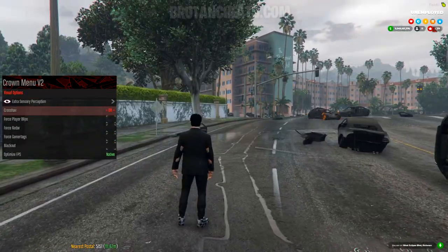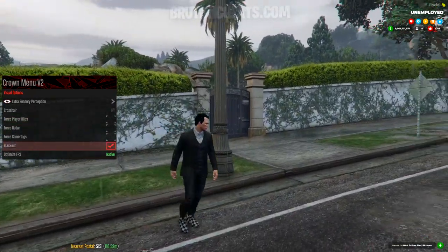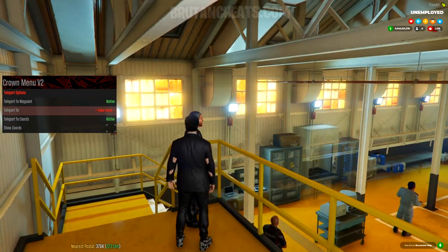On visuals we have crosshair, force player blips, force radar, gamer attacks, blackout, and optimized FPS. Teleport options — from here we can teleport to waypoints, teleport to courts, or to some already saved locations.